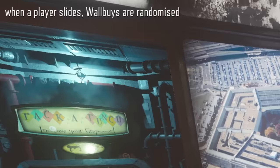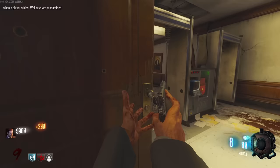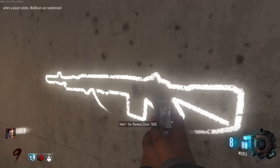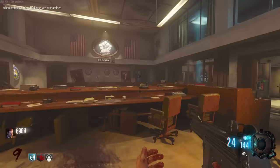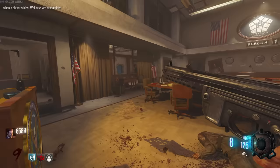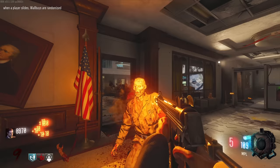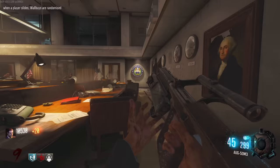Nuke time. When a player slides, wall buys are randomized. So there's only the MPL, the M14, and the Olympia. Now it's the Olympia - again - and the Olympia again, what the heck, it just really likes the Olympia. Now it's the MPL - so if I buy it, instead of the M14 I got an MPL. It only gives you the wall weapons that are on that map for that specific cause and effect thing, but still it's pretty cool. The MPL is always my go-to gun on BO1 - on Call of the Dead for example it's just in such a convenient spot, you open up the door on the boat and immediately the MPL is staring you in the face.